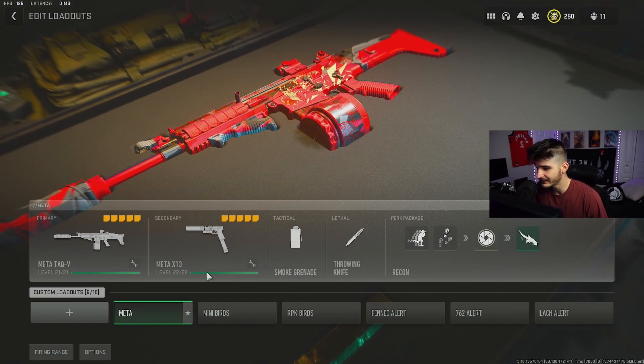So for this loadout, as you already know, we are running the TAC-V and the X13 Akimbos with a smoke grenade, throwing knife, and we're running the recon perk package. What's great with the X13 autos is it gives you the option to run high alert or bird's eye instead of having to take overkill.